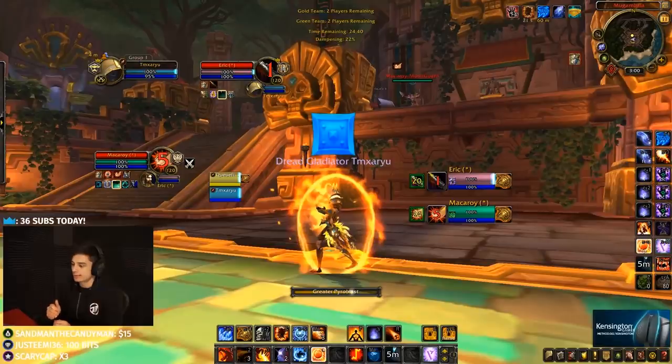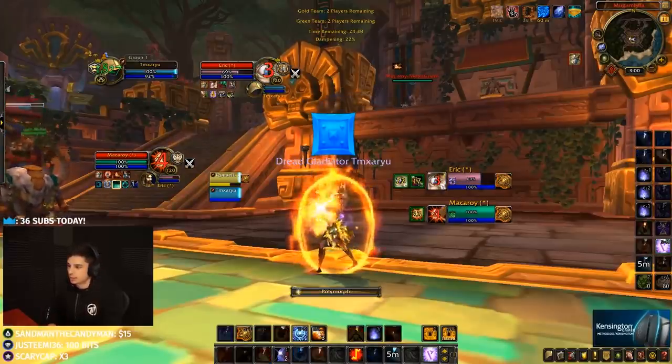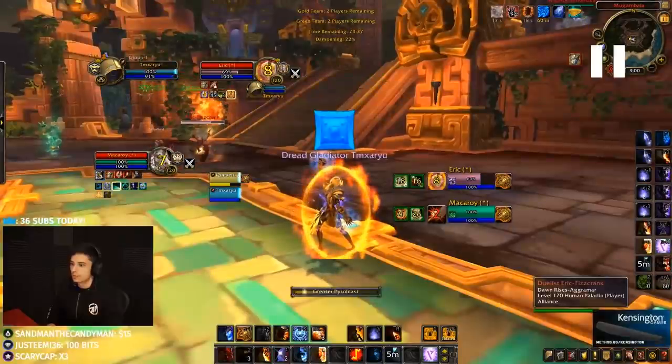We continue damage on the Paladin. I could probably hold my Combustion just because the Pally has a bubble — it's a hard out. If I pop Greater Pyroblast and Combust, we get bubble. If I pop Greater Pyroblast without Combust, we'll also get bubble. So if you do the math, that's a wasted Combustion. We should not Combust here. With two Greater Pyros in the air, it should be a pretty easy bubble to force. Two Greater Pyros land, full Poly on the healer off that Kidney, and we get bubble.